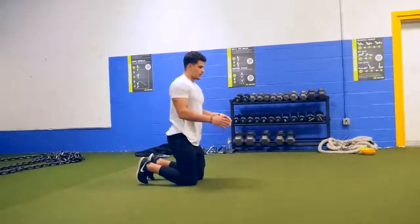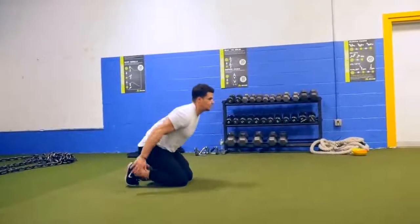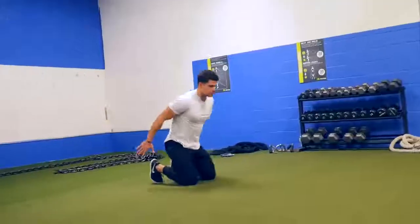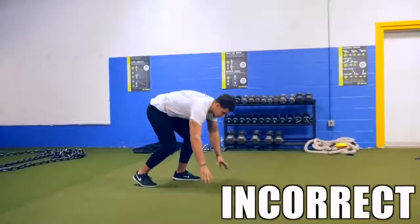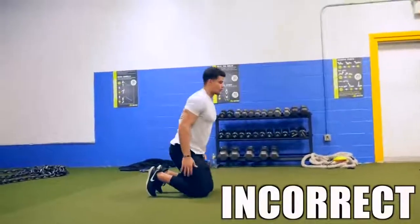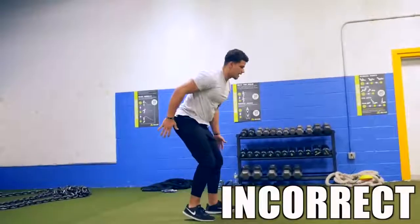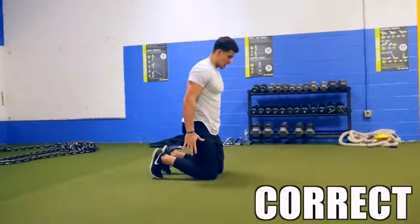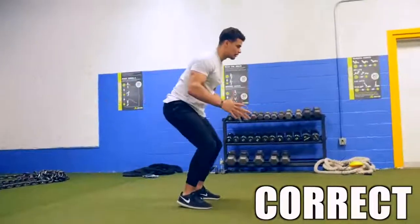What you want to do is drop down near your heels and swing upwards through your hips, upper body, and arms. Here's how not to do it: don't help yourself up and stand straight up. It's a pop movement — you're going to pop right up into an athletic stance.